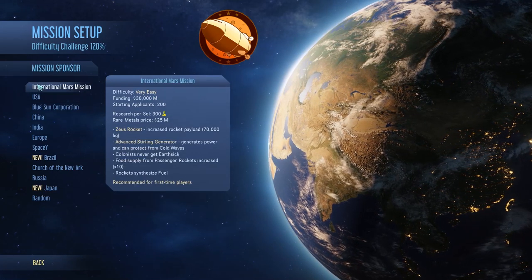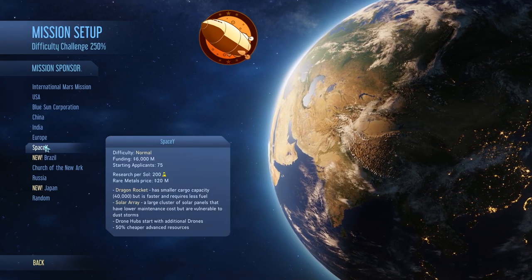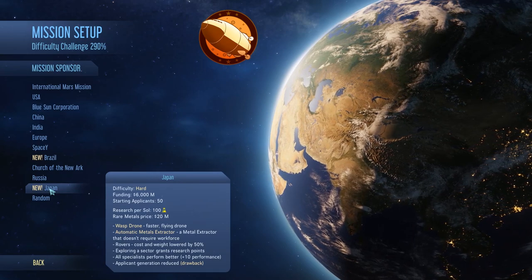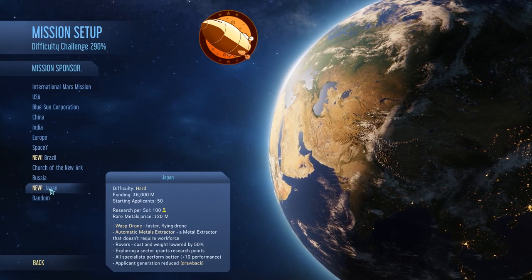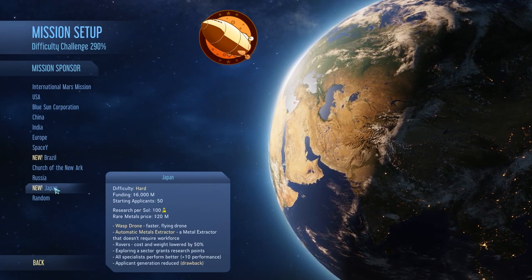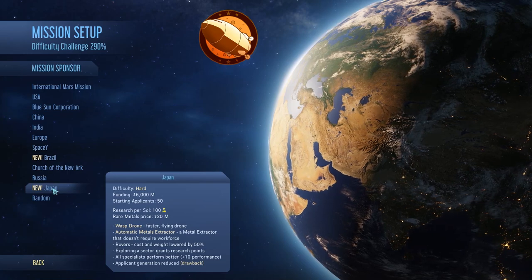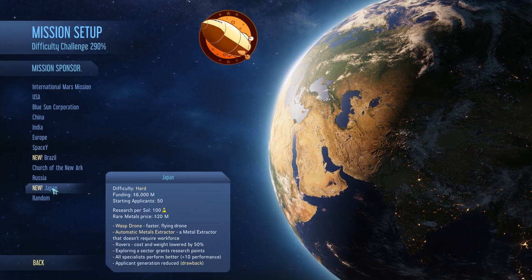Most sponsors are on the lower end for research, but Japan starts at 100 research, and also has a low rare metal price. However, it does have really cool wasp drones which fly around and are quicker than regular ground-based drones. It also has automatic metal extractors, which really come in handy, as well as a 50% reduction in cost and weight for shipping rovers.